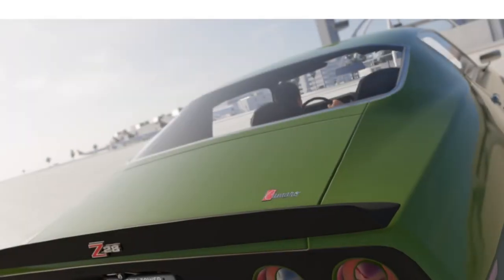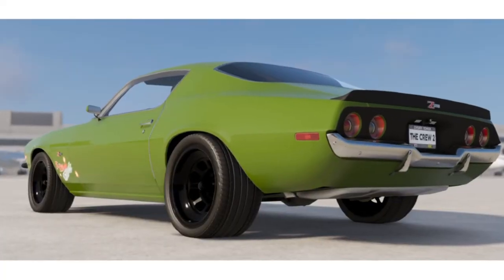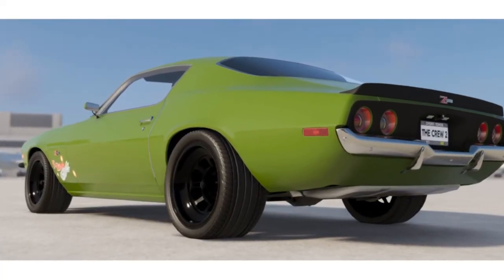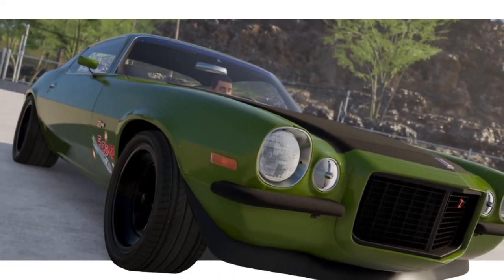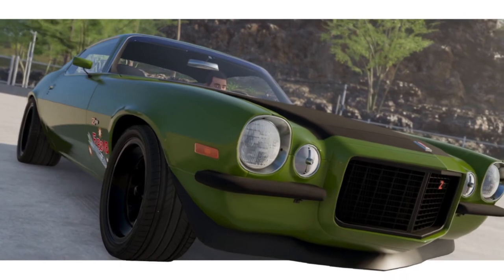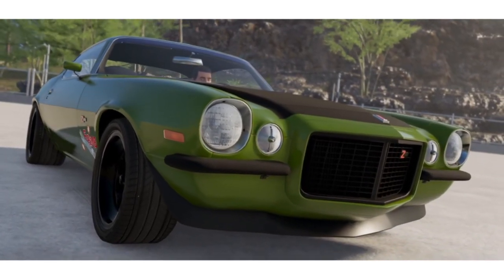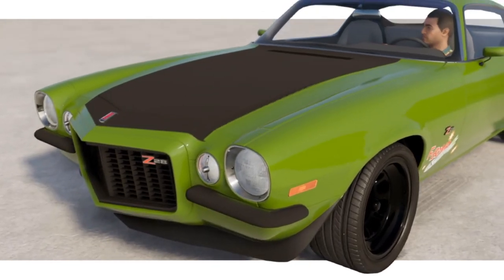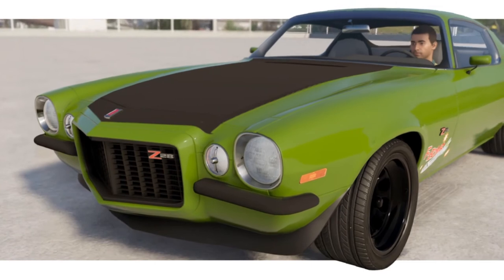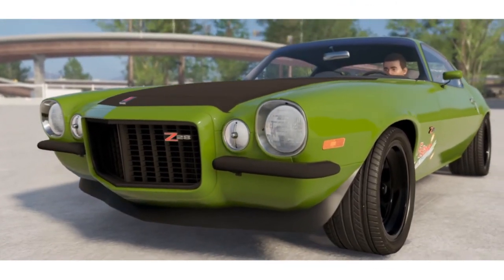Then we have the F-Bomb Camaro from Fast and Furious — this is actually David Freiberger's vehicle from the Roadkill TV series, but it's a really cool vehicle. It's technically not the right age Camaro, but if you paint it dark green and apply this livery — found again in the Top 100 section — it does look very similar.